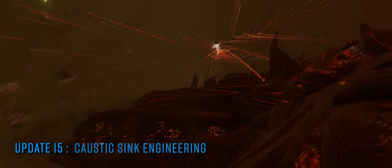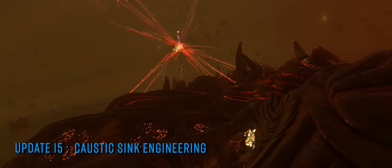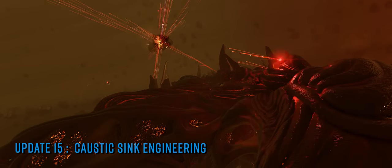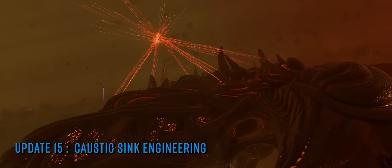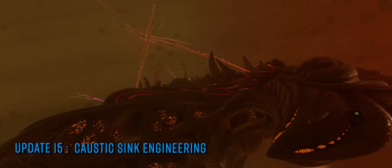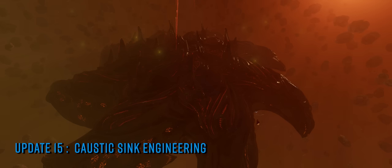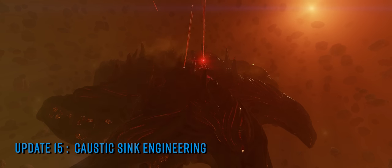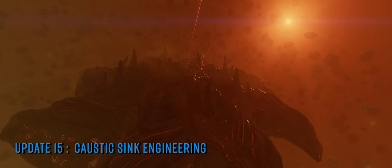The recently released caustic sink launcher, which absorbs the killer cauliflower's favoured form of human melting and then ejects it safely away, has been causing no small degree of confusion since update 15. Prior to the update, caustic sinks could be modified by engineering in exactly the same way as heat sinks — using the same unlock engineer blueprints and materials.